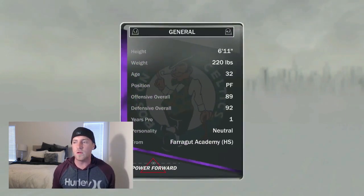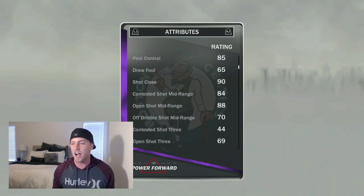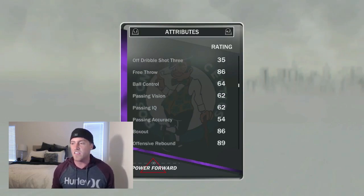This card looks absolutely beastly. 6'11", 85 standing layup, 88 post fadeaway — I love that. 85 post hook. The draw foul is a little on the lower side, kind of unimpressive. 90 shot close, 88 midrange, 70 off the dribble midrange. He's got a 69 open shot 3 — he's put a 3-point shoe on this card. He can be absolutely glitchy. 86 free throw.